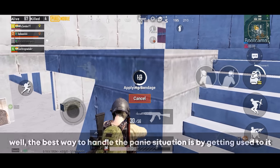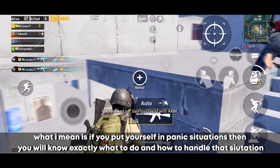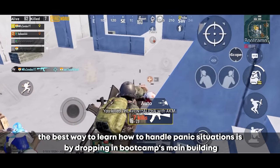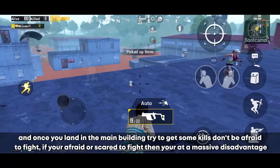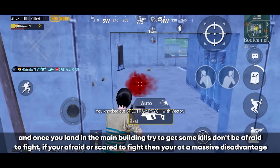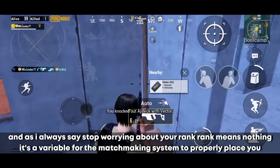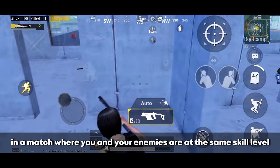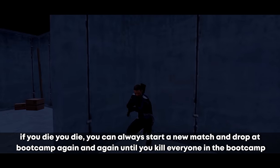How to handle panic situations. The best way is to get used to them by putting yourself in those situations repeatedly. Drop in Bootcamp's main building — I highly recommend solo vs squads. Land in the main building and try to get kills; don't be afraid to fight because fear puts you at a massive disadvantage. Stop worrying about your rank and KD — rank is just a variable for matchmaking. If you die, start a new match and drop at Bootcamp again and again until you kill everyone there.